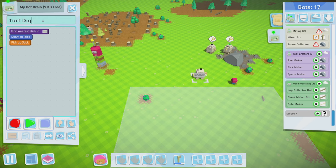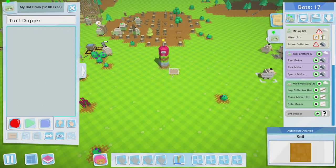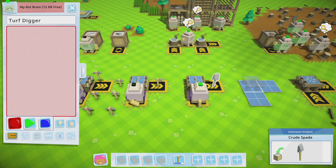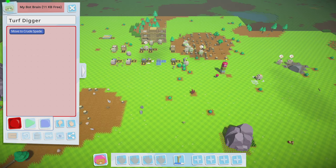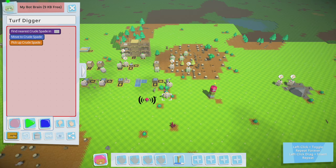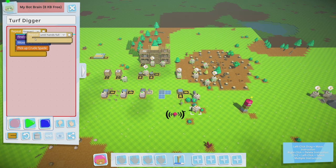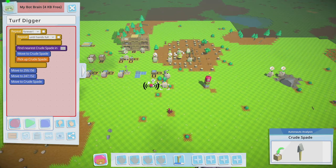Let's have this one be the turf digger. First, follow me and pick up a spade — that way if the spade runs out, the bot knows to come back and get another. Drop that back down and put it in a forever loop: until hands are full, dig, and once hands are not full, go find a spade. Now we can record the rest.